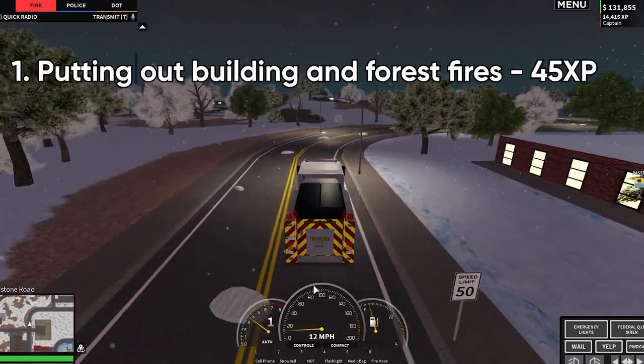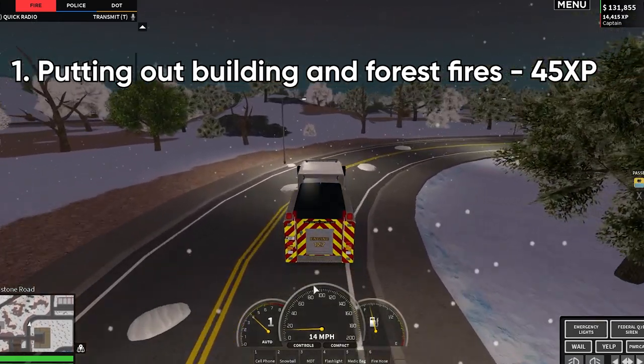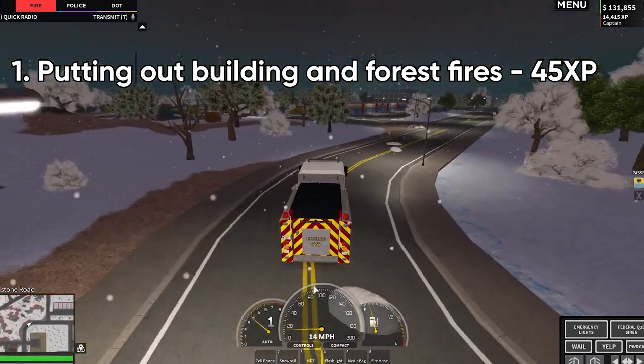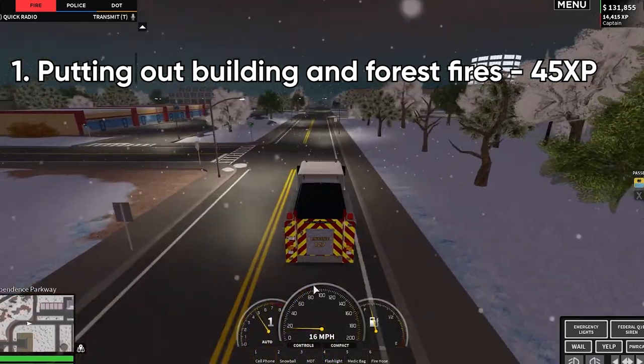The first way is obviously by putting out building fires or forest fires, which gives you 45 XP each time. Also a good thing to note is that a fire is created every five minutes if you're on the team.